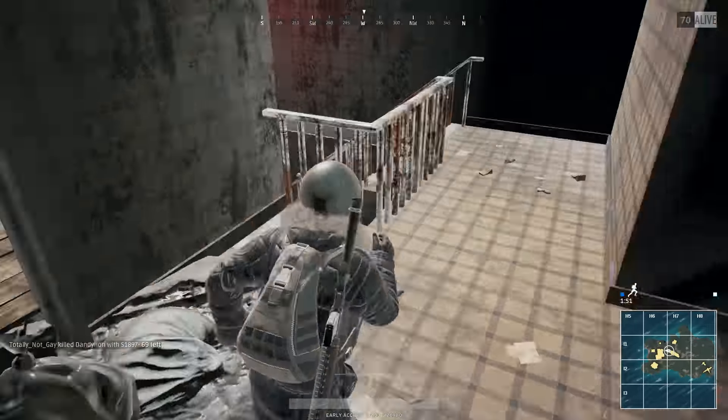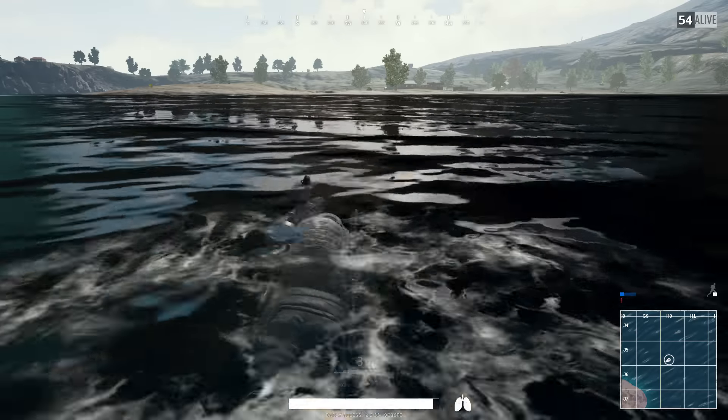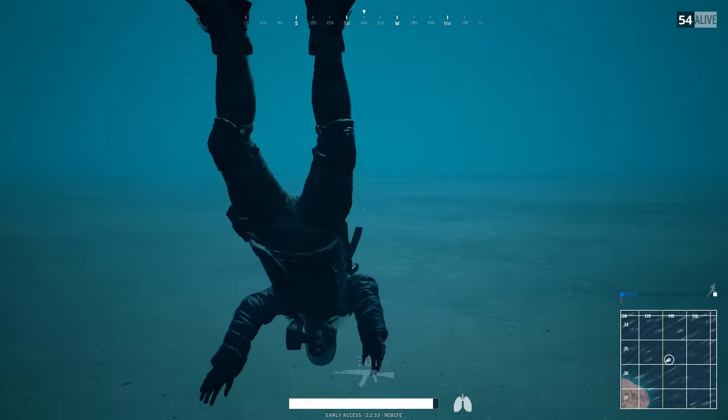You can do things like reload your gun while still looting. Press Eat to dive and Spacebar to rise while you're swimming. You can do it while swimming or standing still in the water, and this is a lot easier than moving your mouse all the way up or down in order to dive or rise.